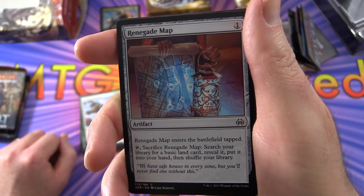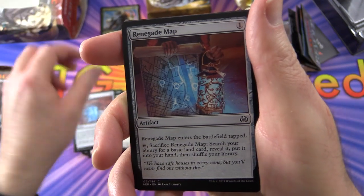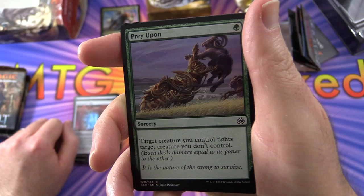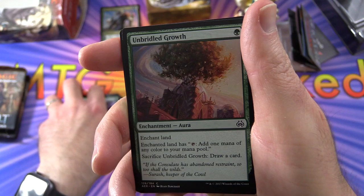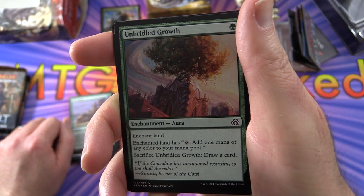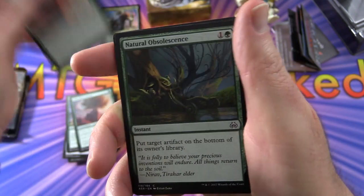Renegade Map is an artifact for one that enters tapped; you can tap and sacrifice it to search your library for a basic land card, reveal it, put it into your hand, then shuffle — we get three of those. Prey Upon is a sorcery for a single green: target creature you control fights target creature you don't control. Unbridled Growth is an enchantment aura that attaches to a land — the enchanted land can add one mana of any color, and you can sacrifice it to draw a card, for some nice mana fixing.